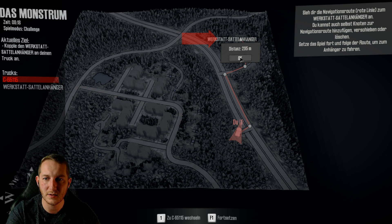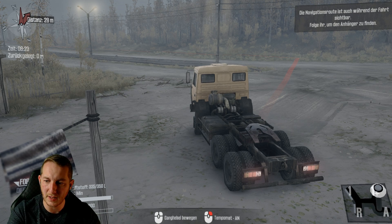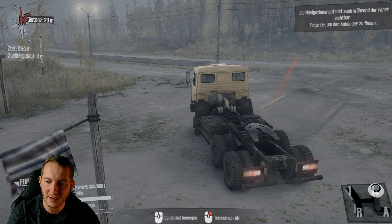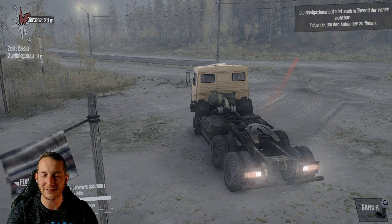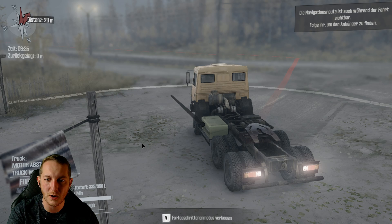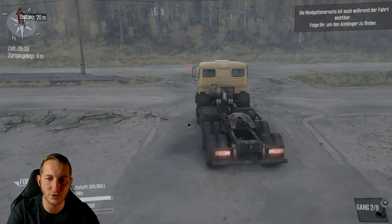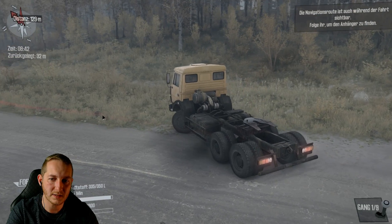Wir müssen zur Werkstatt. Ab geht die Luzi! Wir haben hier unten unsere Gänge – da können wir die 1 schalten, die 1 plus schalten, und wir können die Automatik machen. Allein wenn ich jetzt die 1 plus reinmache – wenn der Gang eingelegt hat – ich liebe es! Wir haben natürlich wieder einen fortgeschrittenen Modus, wir können den Motor abstellen, den Truck wechseln, und wir haben auch wieder eine Seilwinde.